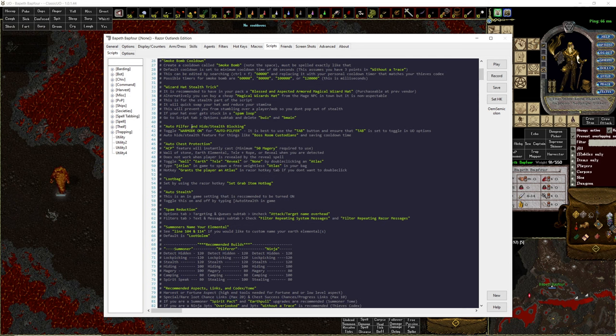Now we have the big update: Auto Pilfer and Hide/Stealth Blocking. I've worked auto pilfer into war mode. War mode does two things: it will block hiding and stealth — useful for boss room custodians — and when you're hiding at a chest, the script will automatically stealth you one time for a double stealth. If you don't want that, just pop into war mode and it will block stealth. When you're not at a chest, war mode seamlessly activates the auto pilfer mode. There are three ways of doing this and I'll show that in the demo.